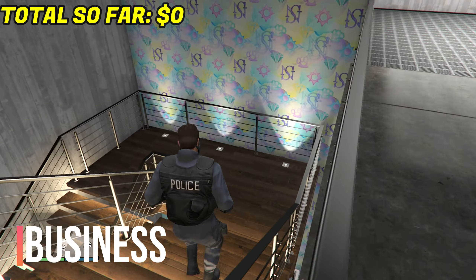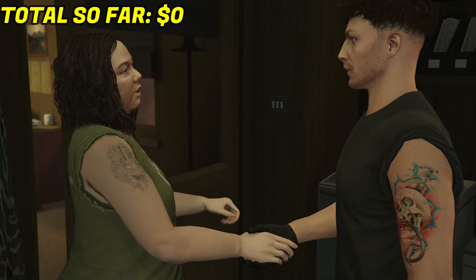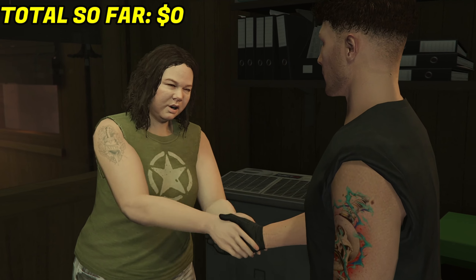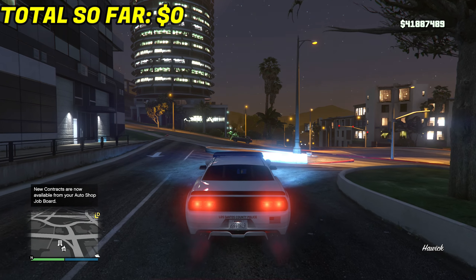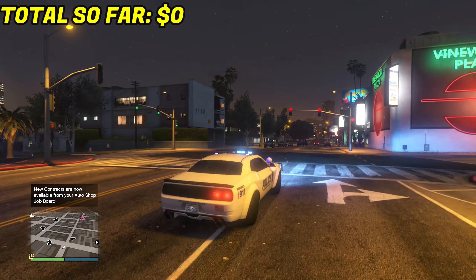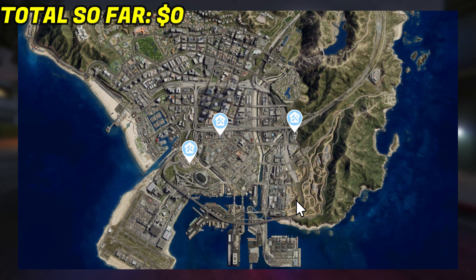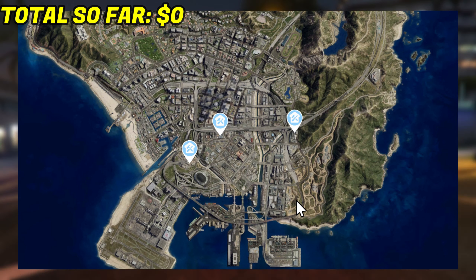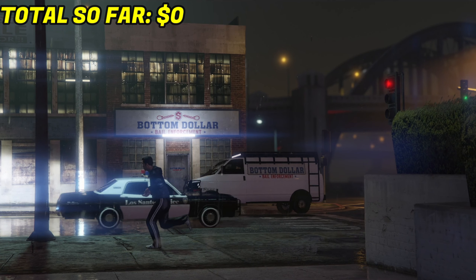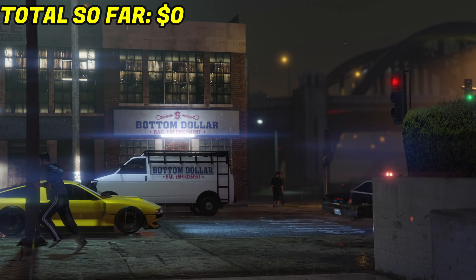Let's start with the biggest one: Bottom Dollar Bail Enforcement Agency — that is the full name of this business we're going to be running. Going back to the Chop Shop DLC, that's where we're getting our averages from. There might be just one location for this agency, unlike the Chop Shop which had about five locations, but it could also have more options.